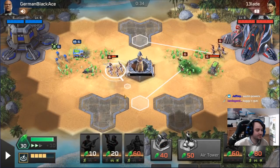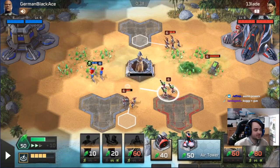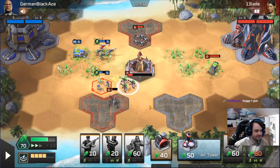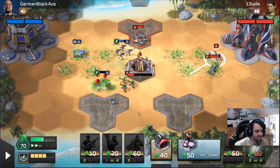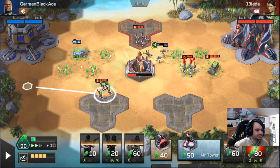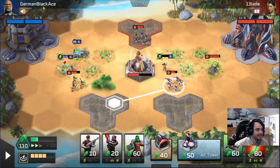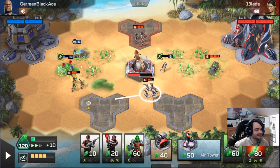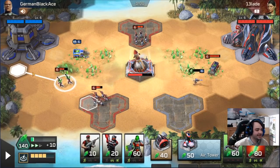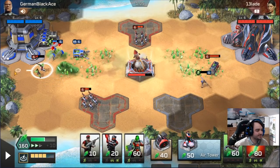Alright, back to the game. Our opponent has snipers. Snipers are going to be pretty good against our deck — our only anti-infantry is infantry. But the fact that we just killed his first sniper with two militants is making me feel pretty confident about our chances. Not to be mean, but he's not exactly defending the snipers with the panache that I would expect from a man of ace or black ace standards. You just see 'German Black Ace' and you think there's going to be a little bit more precision, a little bit more care with his snipers.